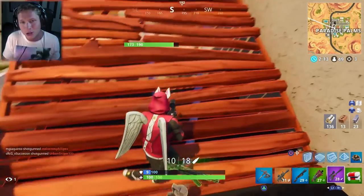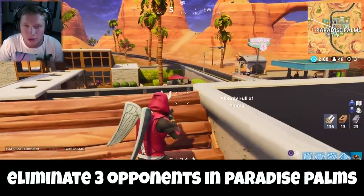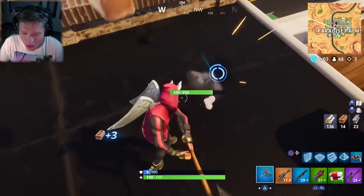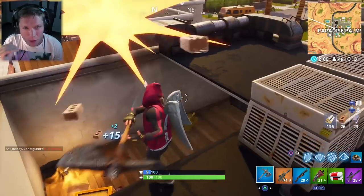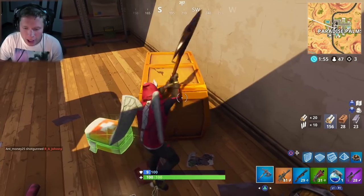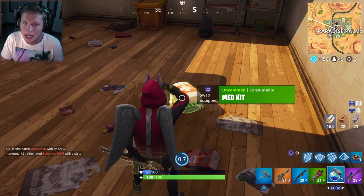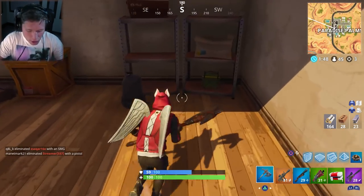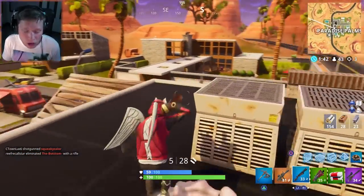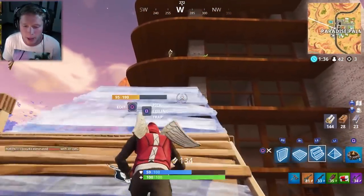Moving on, you've got to get three eliminations in Paradise Palms — and that's the gameplay you're seeing in the background here. Paradise Palms is really interesting, it's like the East Coast version of Tilted Towers. It's starting to calm down a little bit from when it first came out last week, but it's still a pretty popping area. You have to be one of the first people to the ground and get a close range weapon — a shotgun, an SMG. There's a lot of building-to-building close quarters combat in this area, so get a decent shotgun right off the start and you should be able to clean up these three kills pretty easily.